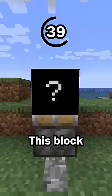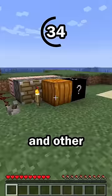Hit number three: this block drops when pushed by a piston. Some blocks can be pushed by pistons, some blocks will not move, and other blocks, like this one, will break when the piston is activated.